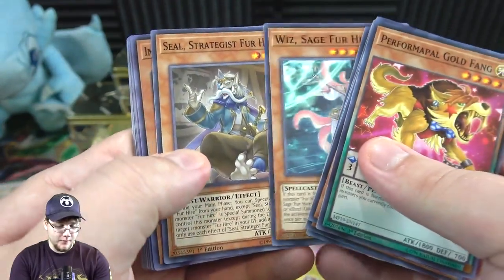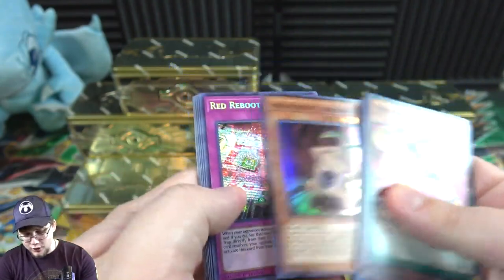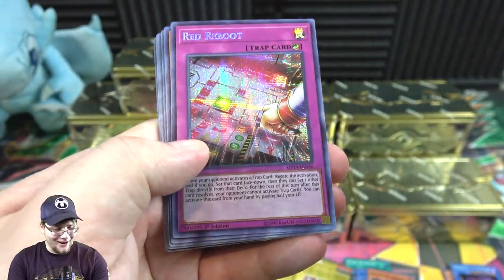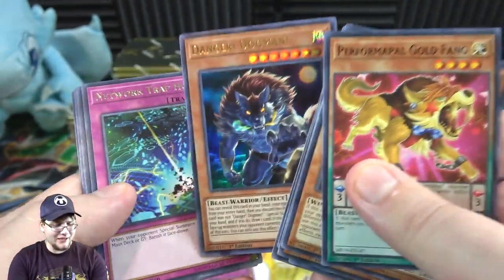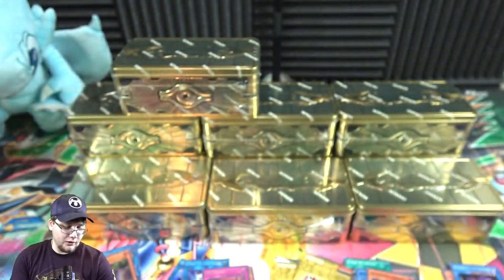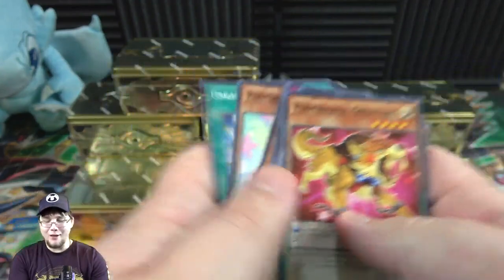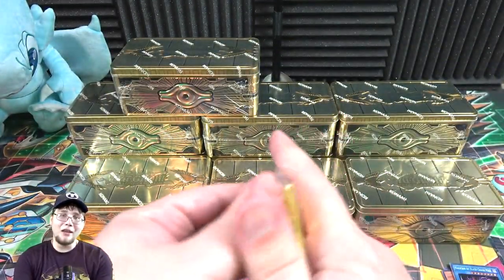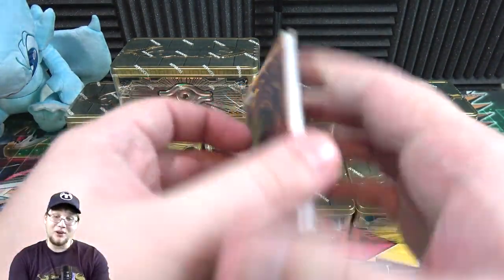The promo packs are really good in my opinion, and there are even some reprints in the for-hires. Incantation Talismandra, then Red Reboot — that looks awesome, I forgot this was actually a secret rare. Danger! Dog Man! — I think he's like one of the only Dangers that's not a secret in this set. Even Mothman was a prismatic from the first Mega Tin I opened, so pretty crazy.